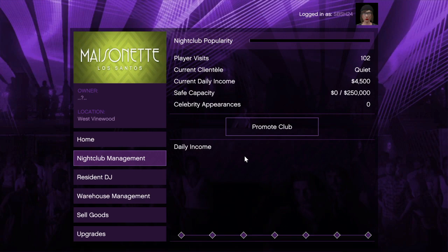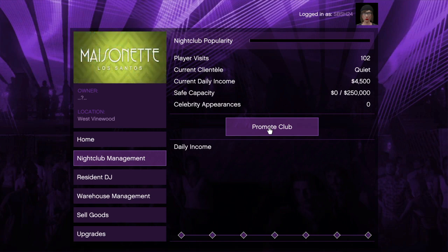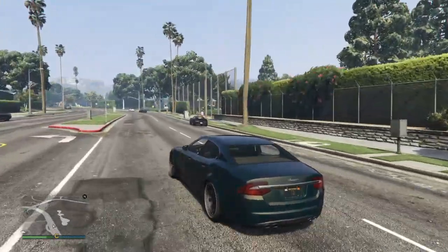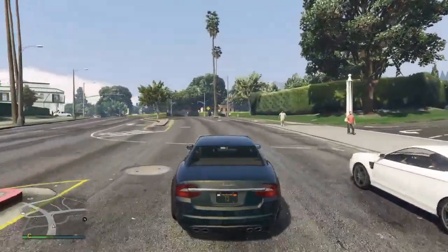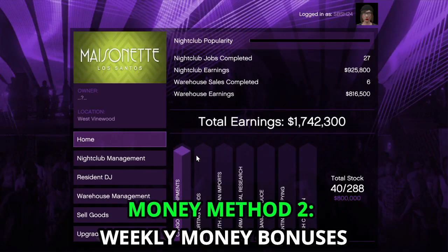The second source is promotion missions. You can start a promotion mission under the nightclub management tab. Completing this mission will grant you a 25% increase in popularity and some cash ranging from one thousand to five thousand dollars depending on the time spent on the mission. These are straightforward missions and can be completed in three to ten minutes based on the type of mission and location.